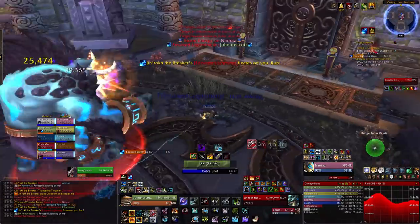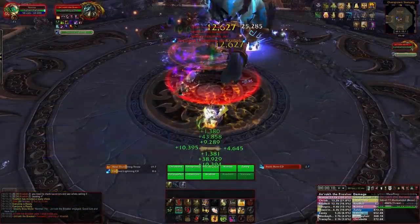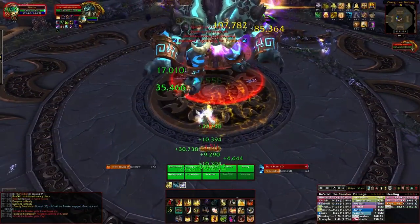Just make sure you space them out on the side — it's very simple. Now on top of this, the boss will do an ability called Static Burst, which will deal about 100k damage to all players after a short cast.